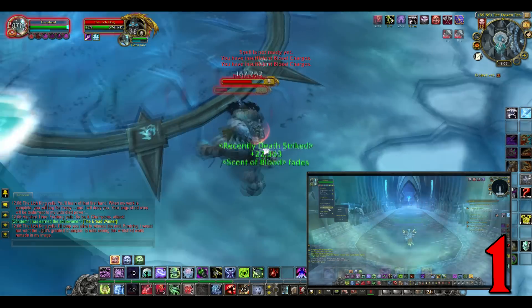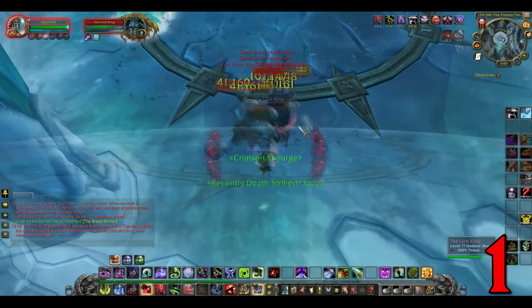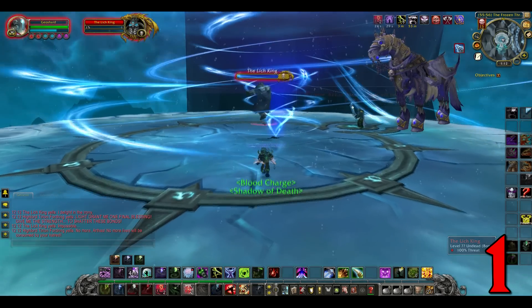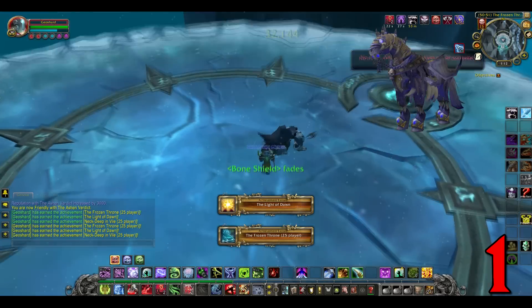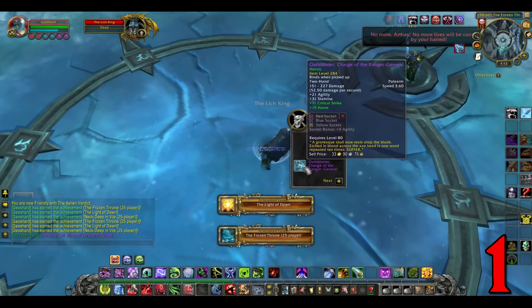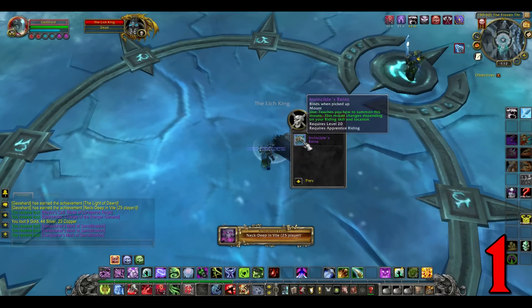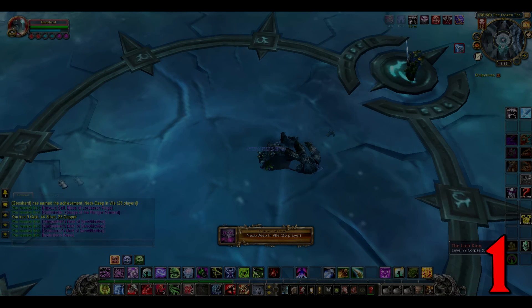The Lich King is an easy one, unless you get punted off the edge — you'll have to watch your feet. Invincible drops here at a measly 1% drop chance rate, and it has to be run on 25 man heroic mode. Any other difficulty and the 1% becomes 0%.